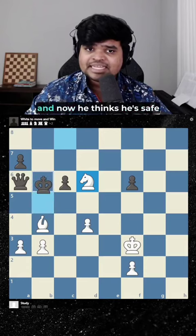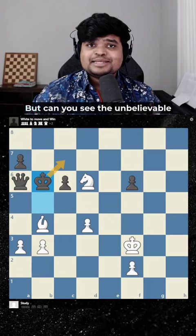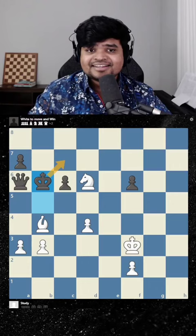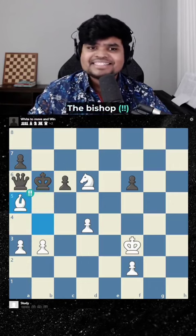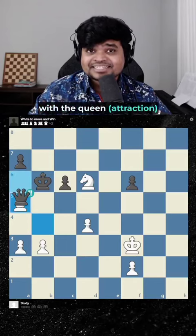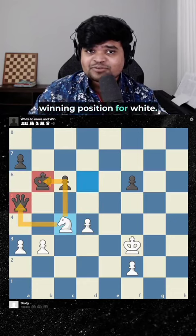Black has to go to king b6 and now he thinks he's safe because he's going to run into freedom. But can you see the unbelievable move here for white? It is a bishop sacrifice. The point is that if black takes with the queen, queen attraction puts them in position for a fork — knight c4 — and this is a winning position for white.